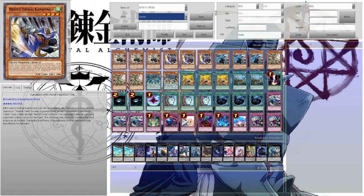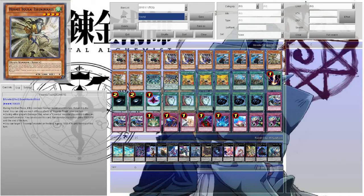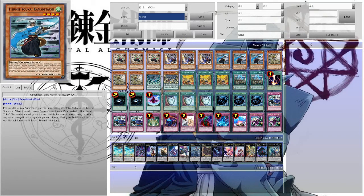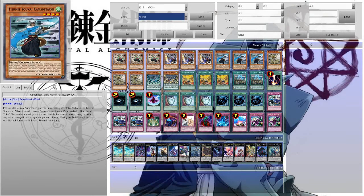This guy basically allows you to return face-up cards your opponent controls to their hand, letting you get rid of annoying threats that can't be destroyed by card effects. This one can attack your opponent directly. Each of the Yosinju monsters — except for one — has the ability to let you get a free normal summon upon their summoning, so you can normal summon another Yosinju monster from your hand, which is how they can still have a good matchup against Shaddolls.